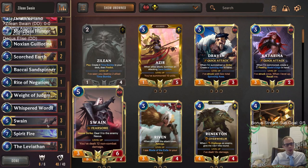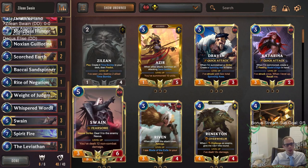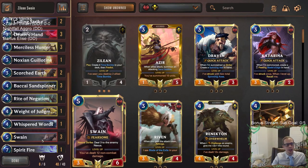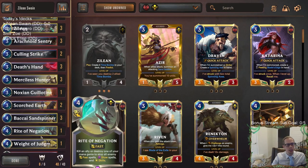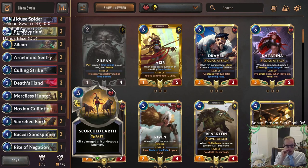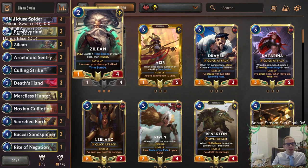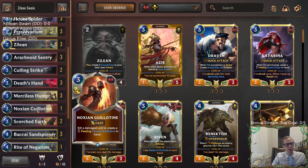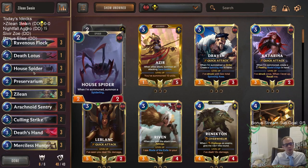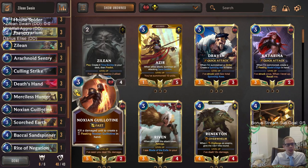We're going to have Swain Leviathan as our top end. We're trying Spirit Fire in here, which is pretty great with Swain - dealing two to each of your opponent's enemies at the end of the round. That's a lot of non-combat damage for leveling up Swain. Two damage to everything also helps turn on cards like Scorched Earth and Auction Guillotine, and cards like the time bombs that Zillion makes help out Scorched Earth and Guillotine.